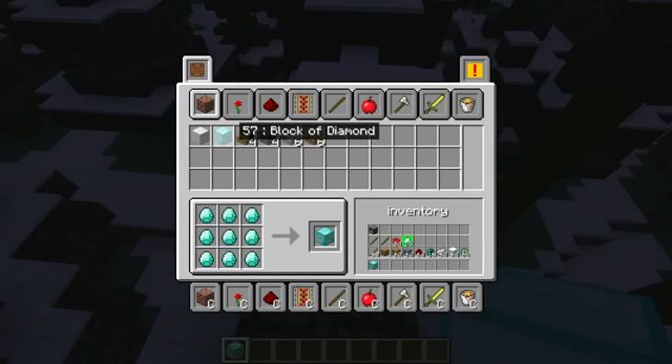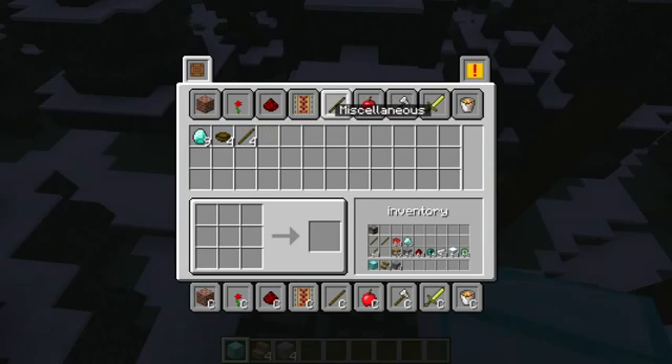So if I want to make a block of diamond, bam — now I have a block of diamond. If I wanted to make some oak wood stairs, now I can. If I wanted to make stone bricks, I can do that too. I can go over here and make a diamond because I have a block of diamonds, so I can make nine diamonds. Bam, I can make a bowl — cool, I didn't even know you could do that.